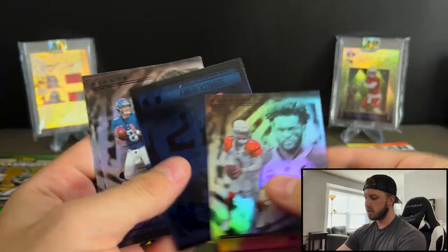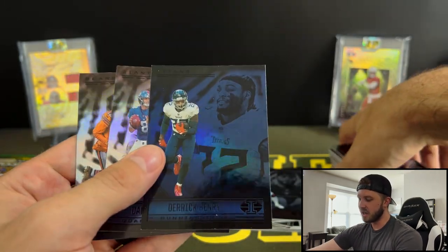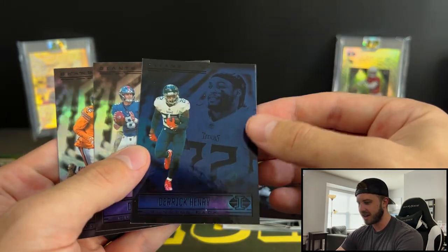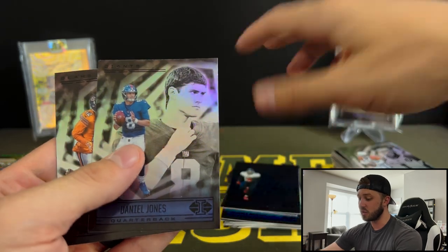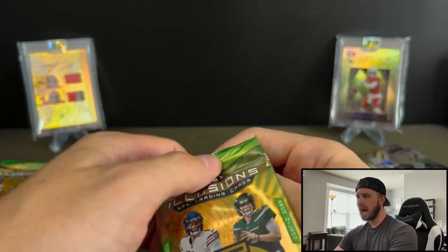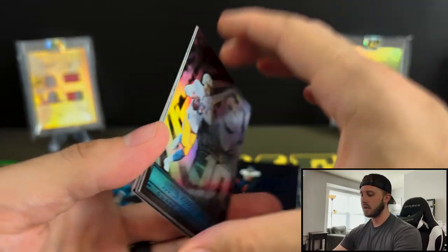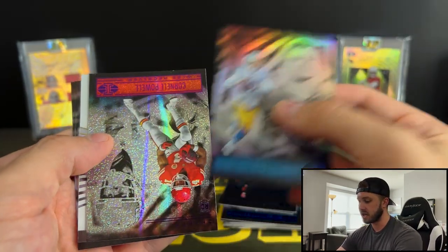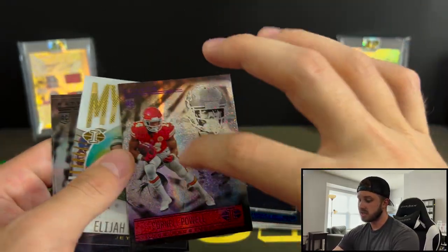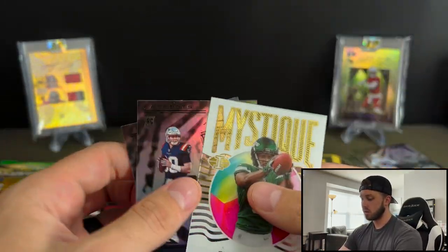Murray. Derrick Henry in the Sapphire. The parallels for these — I'm not a huge fan — they're either way too light or way too dark. I thought Hobby did really well, but Retail was not great in my opinion. Hobby was like three autos and two mems and had the chance for the case hit — it was just a really, really good set. Cornell Powell on the Stardust — these did look really cool though, they did a good job with those. Mac Jones, Cortland Sutton, and Elijah Moore.